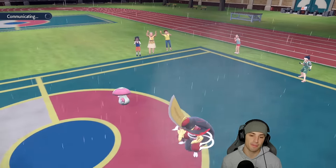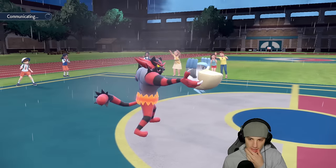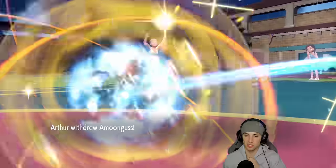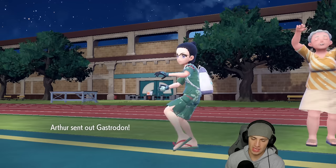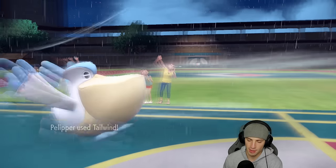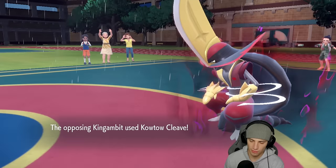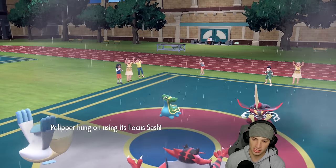King's Gambit withdraws — interesting. They go into Gastrodon instead. I get off Fake Out chip and Tailwind gets up. King's Gambit is plus one on Attack from Defiant. I think they might go for a water move — but no, I'm Faking Out. I want to Fake Out Amoonguss rather than King's Gambit so I can just focus on that slot. We know Sucker Punch is in the mix.